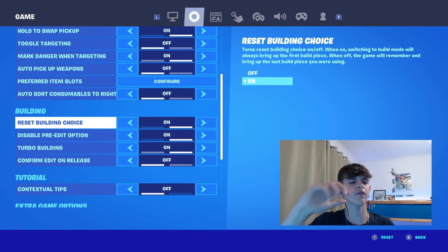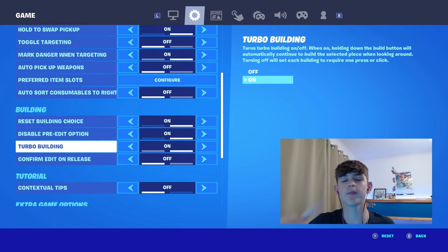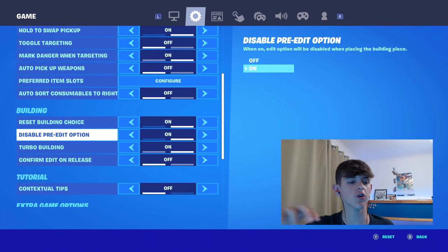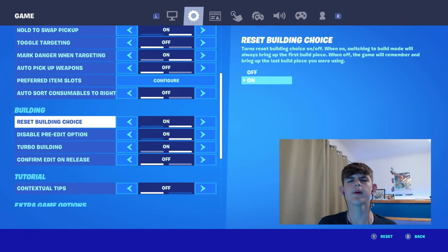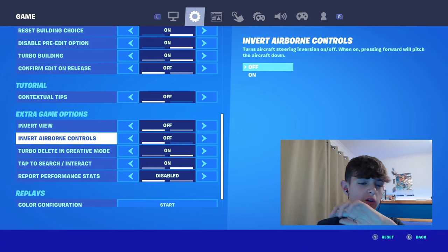This next setting is very important. For building, make sure you have reset building choice, disable pre-edit option, and turbo building all set to on. When you have double edit binds, you want disabled pre-edit options and reset building choice both on — it makes free building a lot easier. For extra game options, have invert view off and airborne controls off as well.